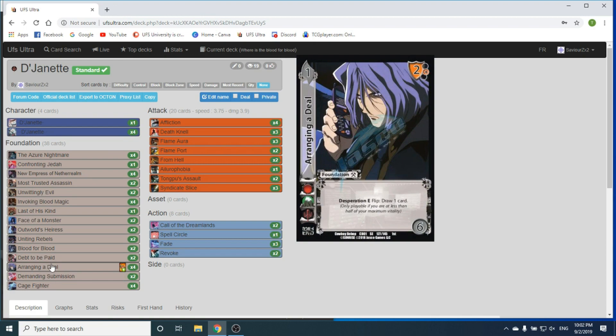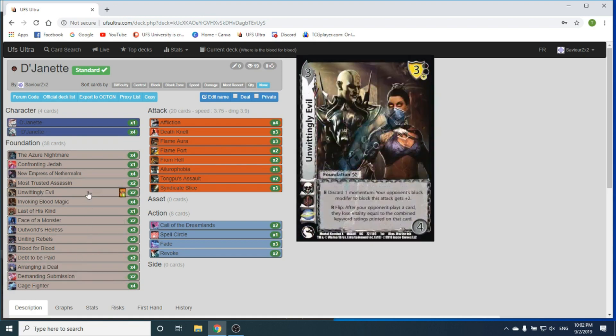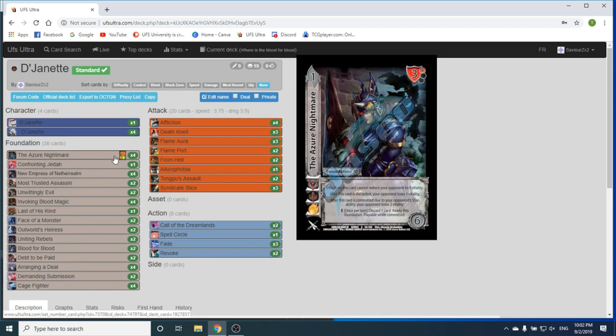With Arranging a Deal and Most New Empress, you get to draw cool cards and do cool combos and things. The deck has some cool things going for it. So we're playing 4-0 Nightmare. It's a 1-6 with a 3 high block. If you stun it, your opponent loses 2. You can discard a card to ready it. If it's discarded, you make your opponent lose 1. It's a nice, simple spam.